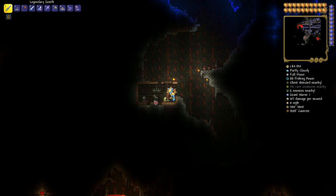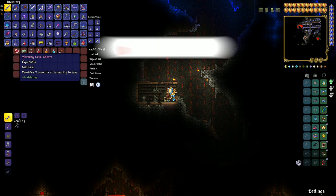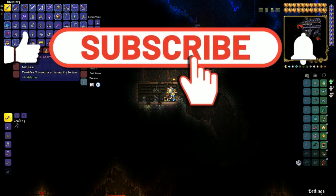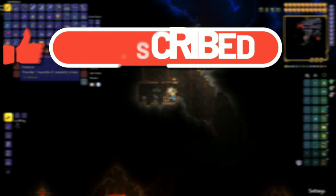You go to 1100 West by 1208 Caverns, open it up, and there you go — there is your warding Lava Charm here in Terraria PC version 1.4.4.5. If anything changes and the seed is outdated, we will put out a new one. Hopefully I did help you, and if I did, please hit subscribe right now because we're trying to hit that 100K. Hit subscribe, hit the like button, bell notification — all that fun stuff, and I'll see you guys next time. Ciao.